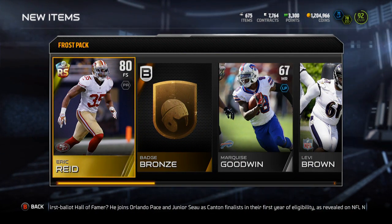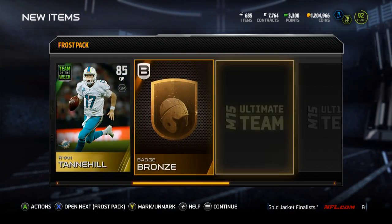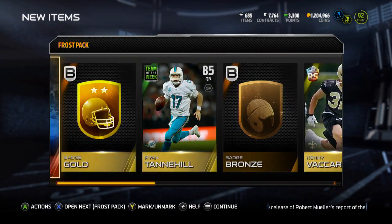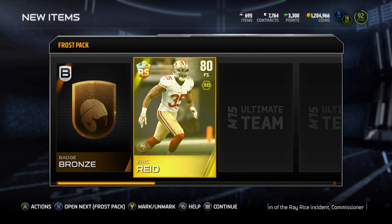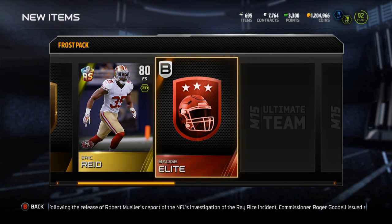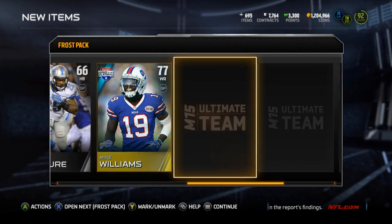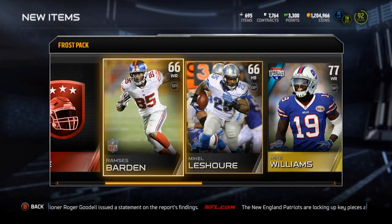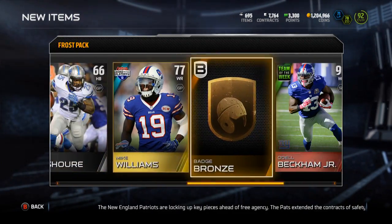Into the next pack — gold badge, Team of the Week Ryan Tannahill, Kenny Vaccaro Rising Star, Jacoby Jones base gold, and bronze badge. Seven more packs to go. Bronze badge, Eric Reed — oh, an elite badge! Nice, I will take an elite badge. Mike Williams, bronze badge — oh, another Team of the Week, Odell Beckham Jr! I get an elite badge and an OBJ in this pack. This pack was clean!